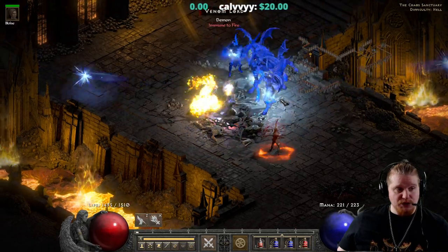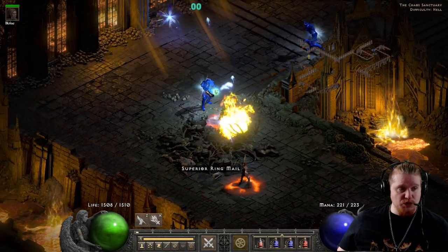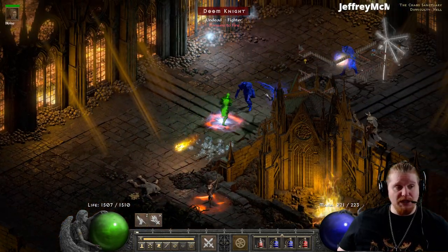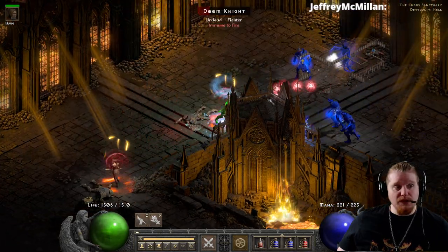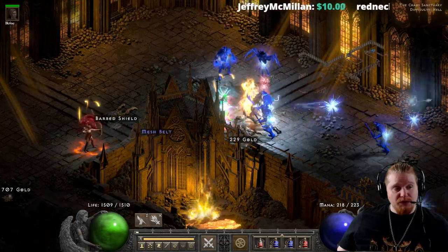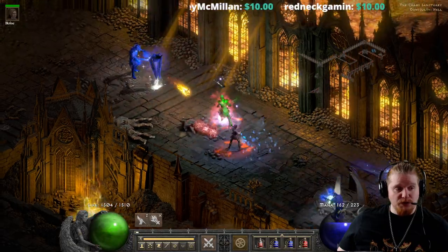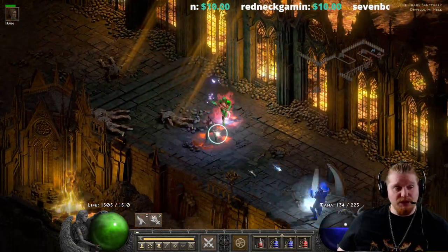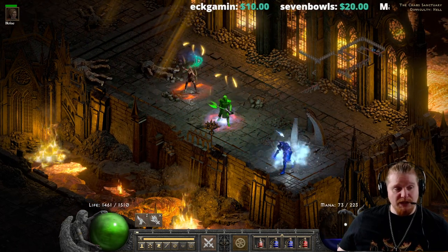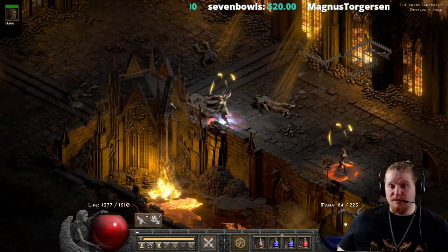There's a little bit of strategy involved in trying to make sure the Holy Bolts are shooting off in a way that they hit multiple targets. Just gotta change your angle a bit to hit more than one target. The Bone Slayer Blade's When Struck effect is a little bit more difficult to target — it only ever goes off in the direction of the monster that hits you. Unlike with Principal and Laying of Hands where you can kind of choose the direction, with Bone Slayer Blade it's only going to go off in the direction of the monster hitting you.